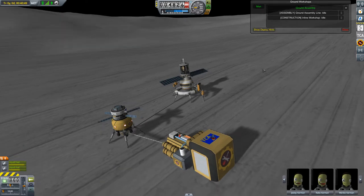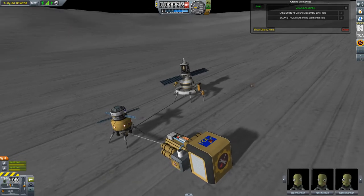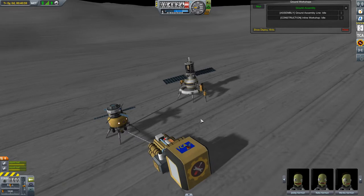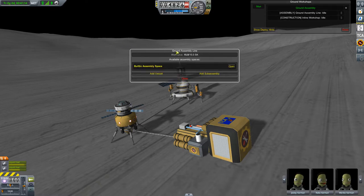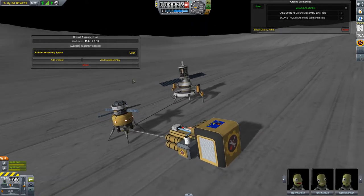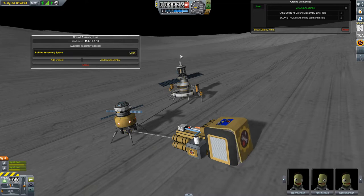The interface is almost the same. Here we have a single vessel because it is linked with KAS, and we have two workshops: the construction workshop and the assembly workshop. We open its UI, and first of all, this workshop also has an assembly space which can be opened.